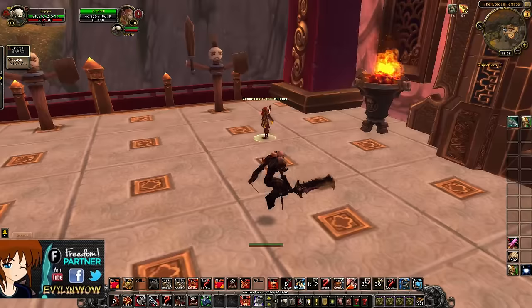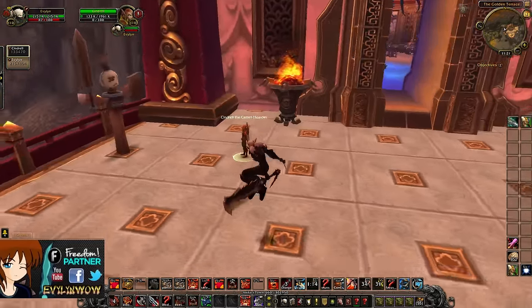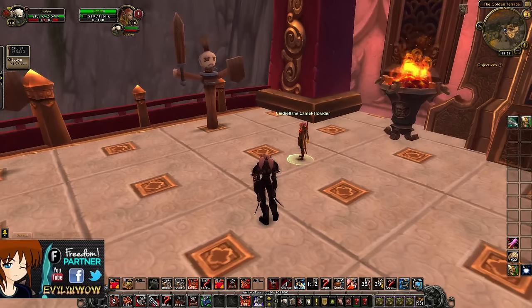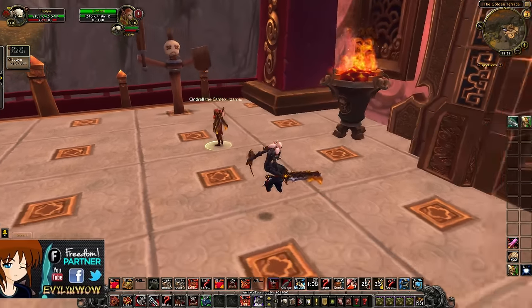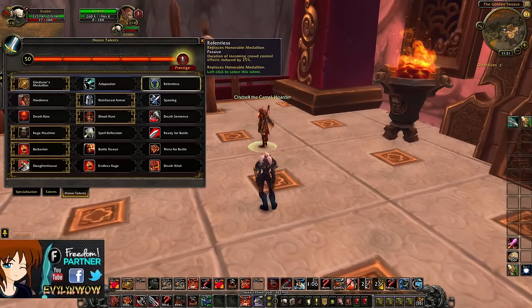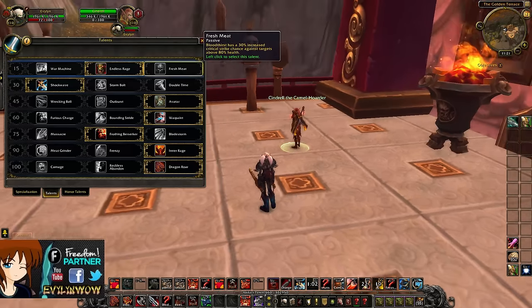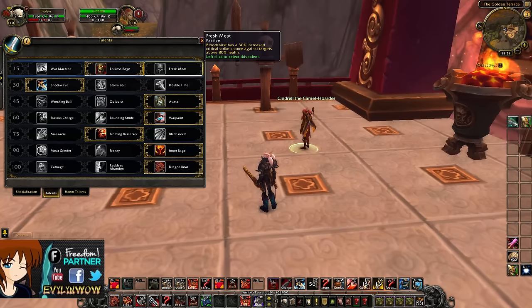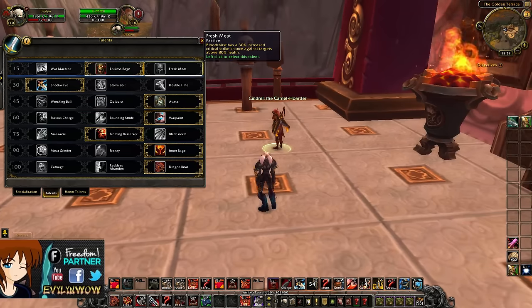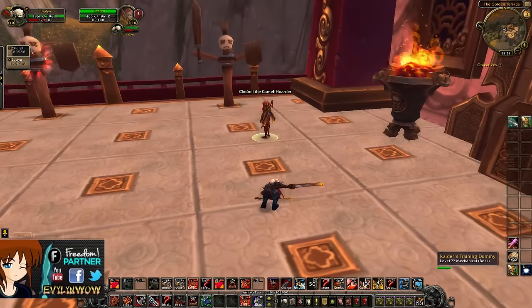That's pretty much the burst, guys. It's pretty simple, nothing too complex, but you kill the target in about five seconds, which is actually quite nice. The big burst of damage comes from the second and third Bloodthirst as well as Odyn's Fury. You could also go for Fresh Meat to make the first Bloodthirst have an 8% increased crit strike chance at full health, but honestly it doesn't matter too much. The burst works and it's quite nice.